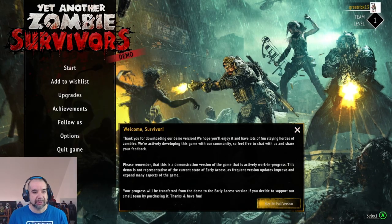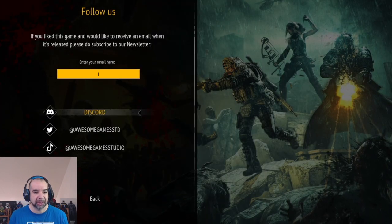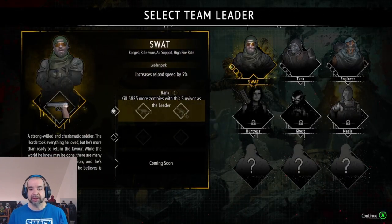We're going to check out the demo for this game, Yet Another Zombie Survivors. It's on Steam for $9.99 — I've seen it on sale for $7.99 — so we'll see if it's worth that price point in my opinion and then you can judge for yourself. It does have controller support, which is nice. It's made by Awesome Game Studio.